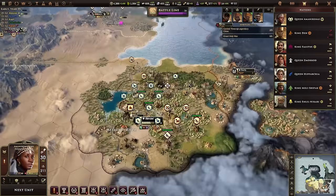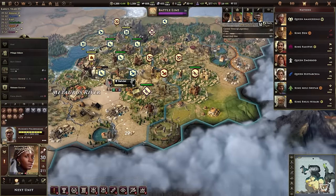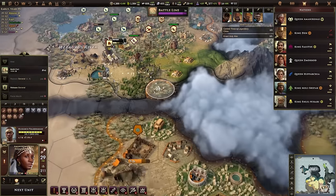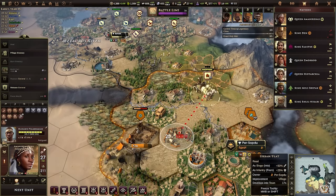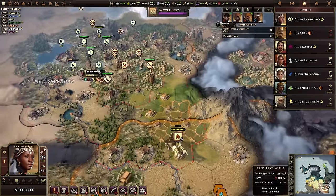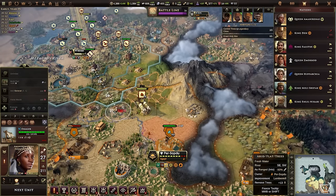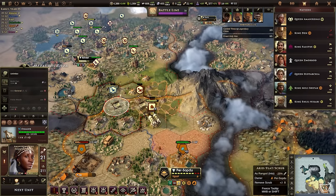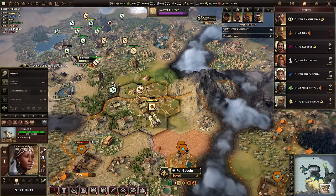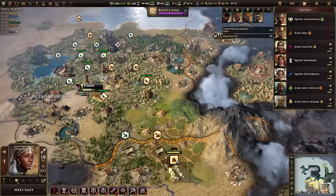Workers are all working; let's start moving the military again. The chariot's vision is going to come in handy because it can explore on the front line like a scout. We found the target — onagers have a range of four, so I can position them forward, unlimber them, and we can begin the siege of Persopdu.